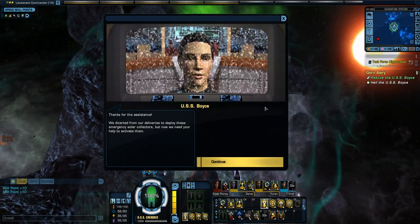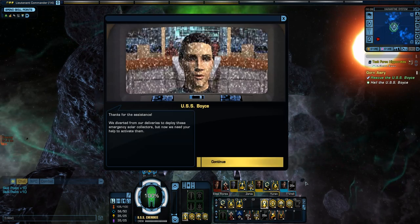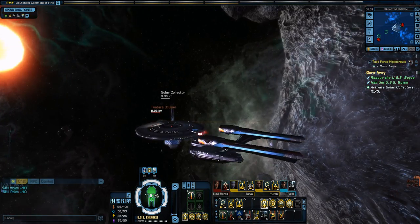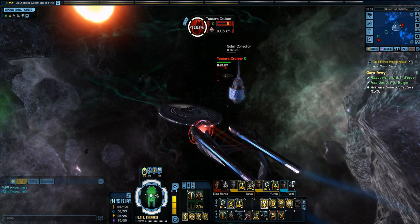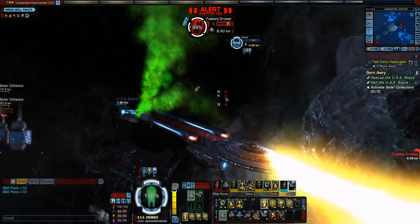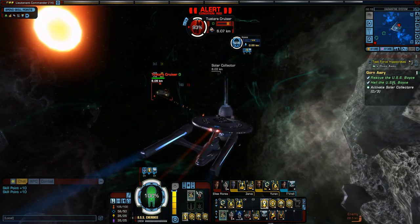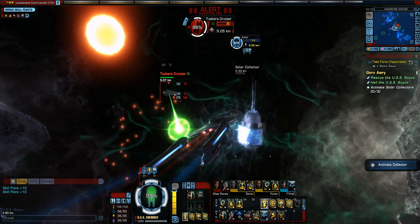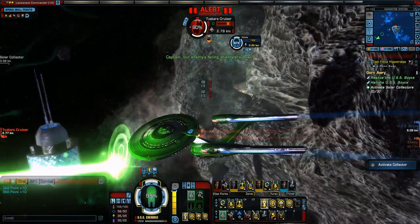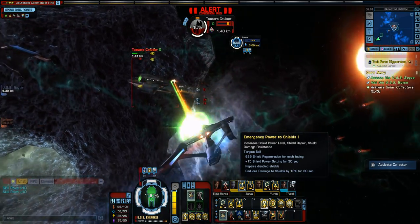This is one of these missions they've changed a bit for STO. I remember how it used to be, so I'm going to give you a little play-by-play of how this used to go. After destroying those ships, you have to activate the Solar Collectors — in the new version it's three, but the old version had four. I now see the fourth one is here, just deactivated.